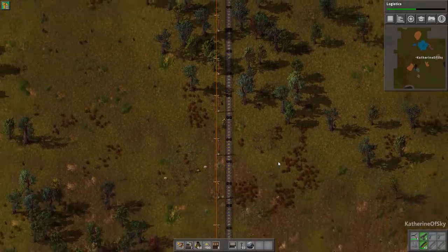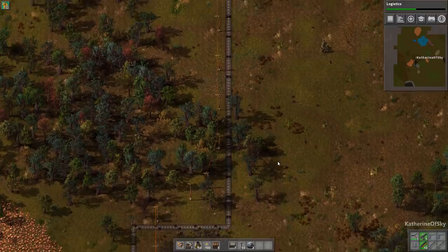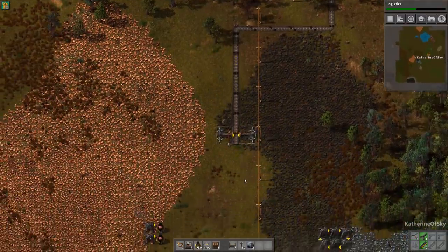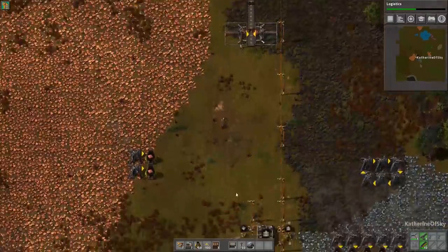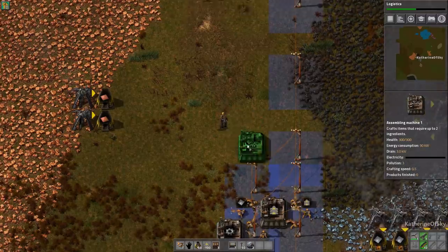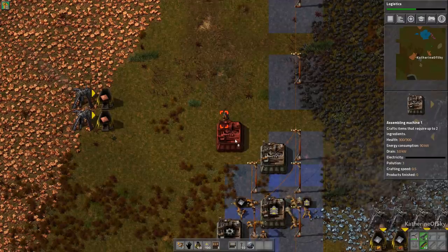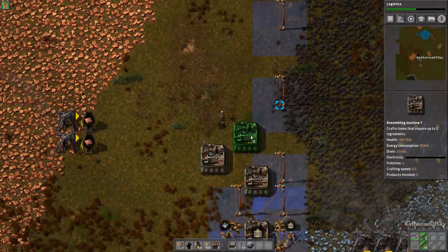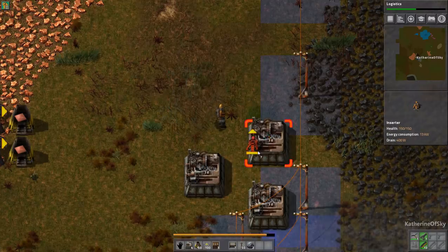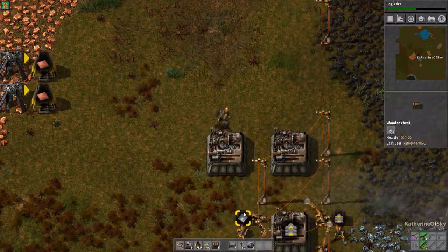We probably need a green circuit maker as well. Let's make one of those setups real quick. Green circuits require copper in them. I could do an okay setup like this, or just do a simple one — let's just do a simple setup. Put them one apart. As you see here, inserters can transfer between machines quite easily. This is going to be our copper cables machine and this is going to be green circuits.